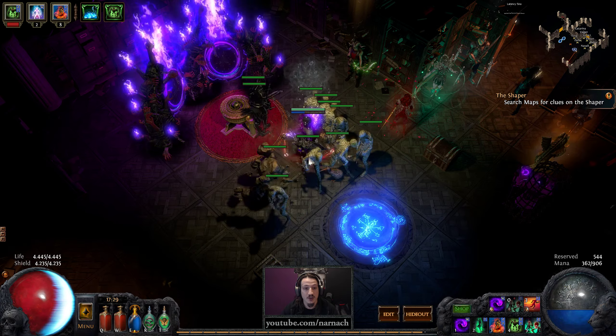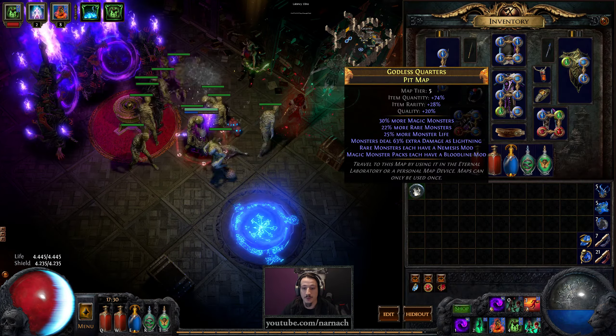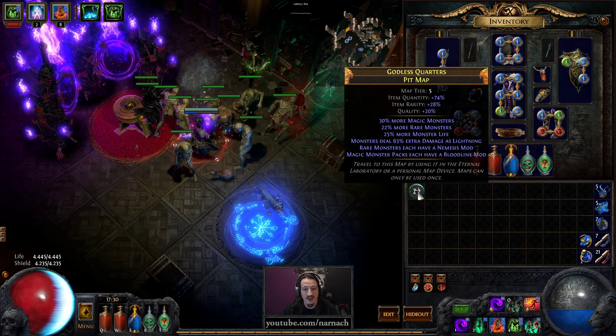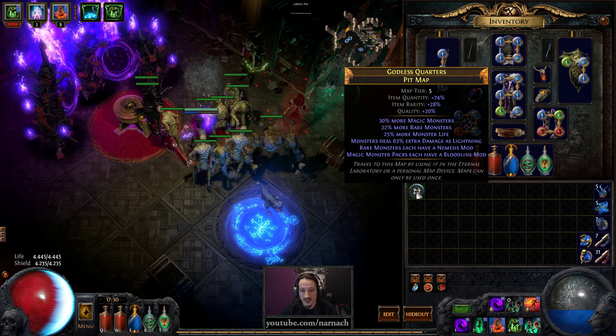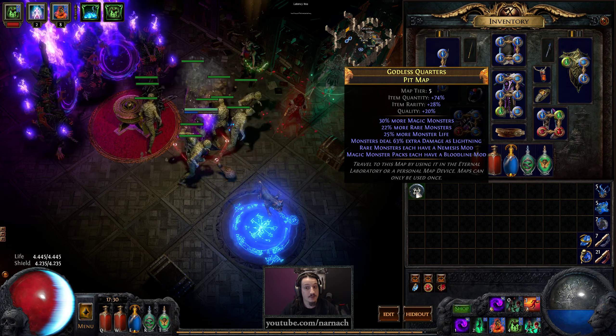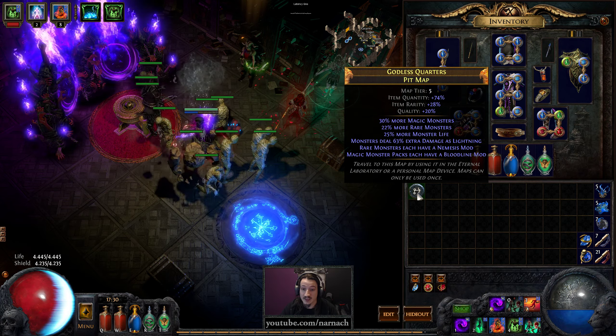We use Beacon of Corruption to turn our minions into Chaos Clouds. Today we're gonna run a rare pit map. Just played it as a blue and I figured let's actually twitch it to a nice rare run, and this looks to be an interesting one — we have both Nemesis and Bloodlines.